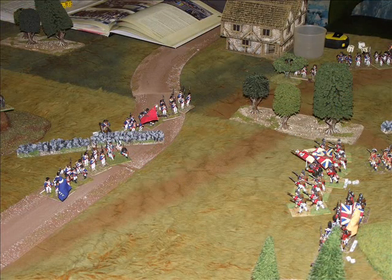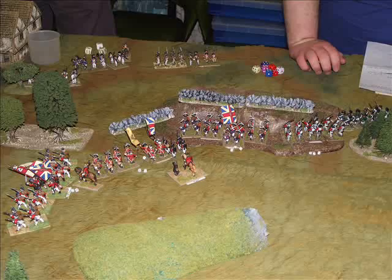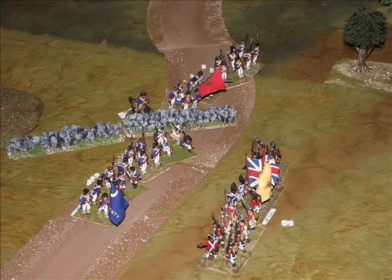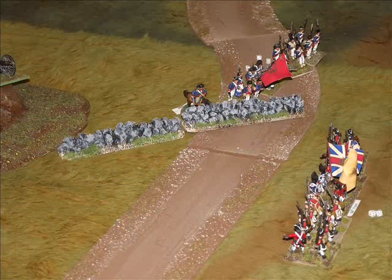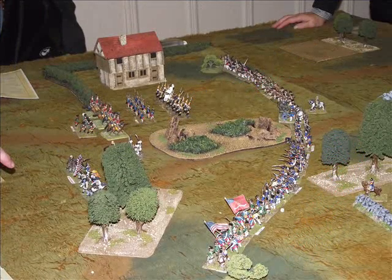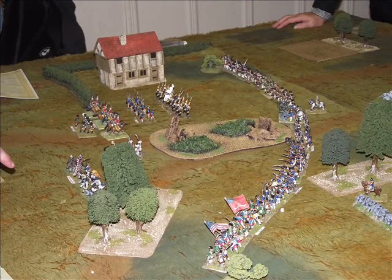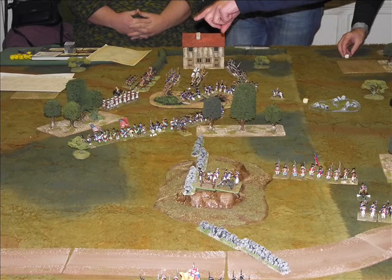The British line infantry also managed to hold off and push back two American battalions that assaulted them. The British are now pretty much safe in their position on the right flank and have achieved their aim of pushing the Americans off the hill. The British infantry start to attack into the centre of the American position, managing to destroy one of the American units. On the American right flank they're having more success, beginning to push the Germans and Hessians back and advancing strongly into their position.